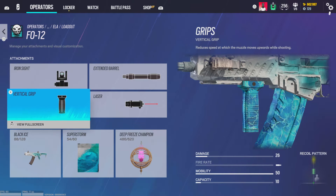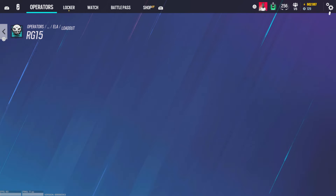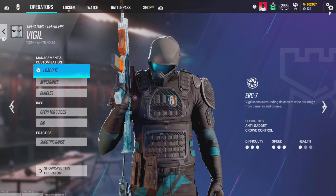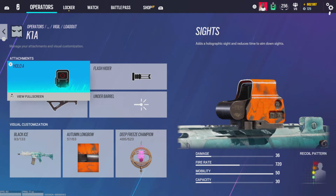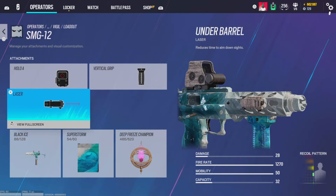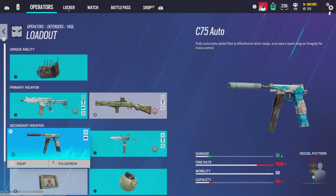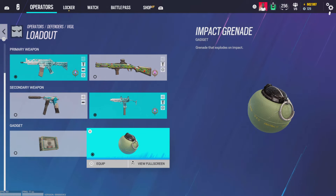Iron sights and angle grip for the FO-12, laser sight, and then pistol suppressor and muzzle break with laser on the pistol. For Vigil — running angle grip and hollow A, flash hider. For the Bosg.12.2, hollow A and vertical grip with laser — I'm running laser because if I'm pulling it out, I mean business. C75 Auto, I just have to run it. Impacts.